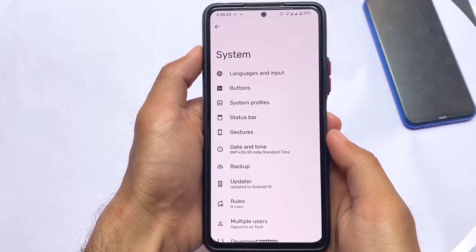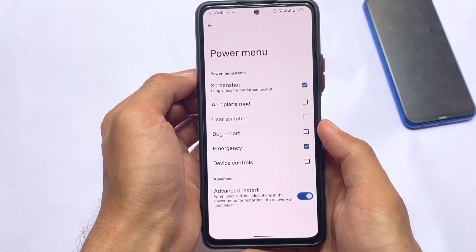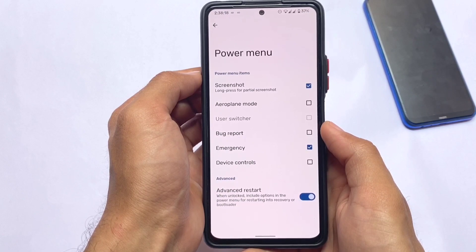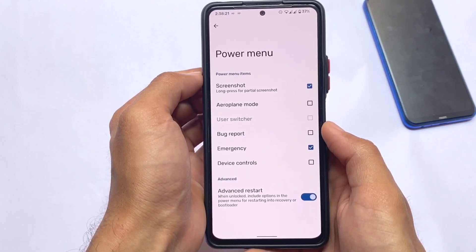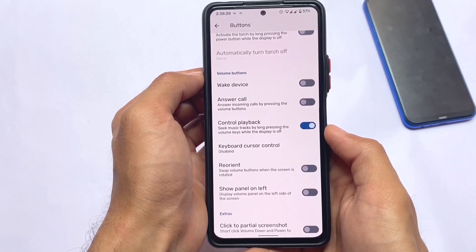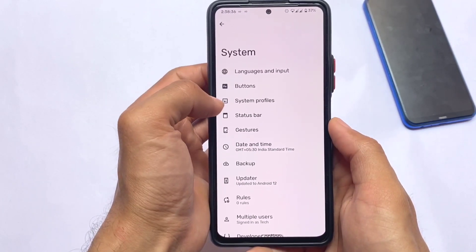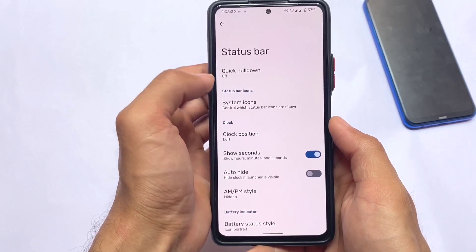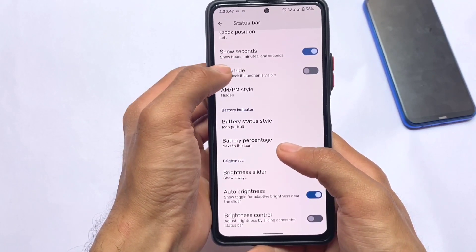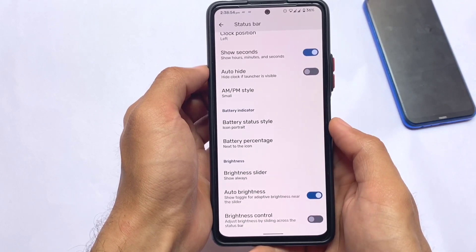With the Android 12.1 base, a lot of custom ROMs are coming very soon. Moving on to system settings, we have button customizations including the advanced reboot option, which is quite useful. The power menu has better options, and advanced restart looks good. There are also volume button playback control customizations. In status bar customizations, you can enable clock seconds and toggle icons like brightness and battery-related options.